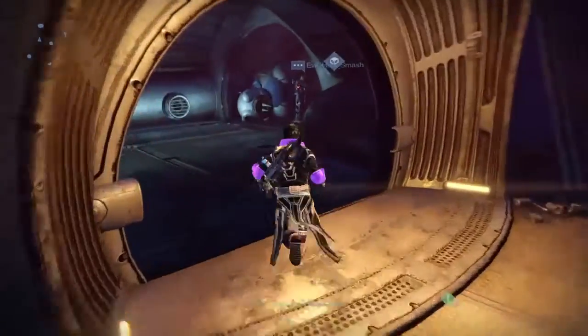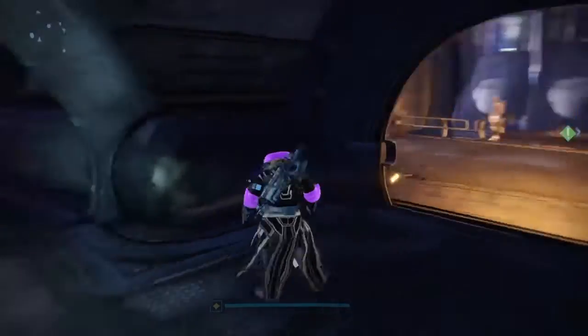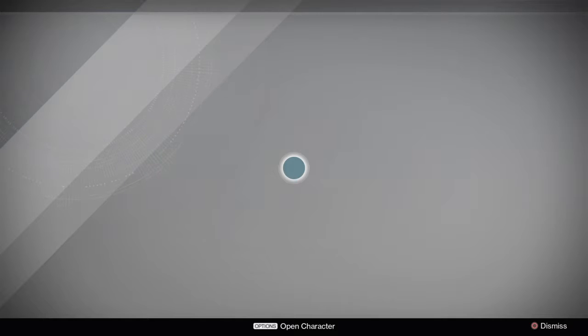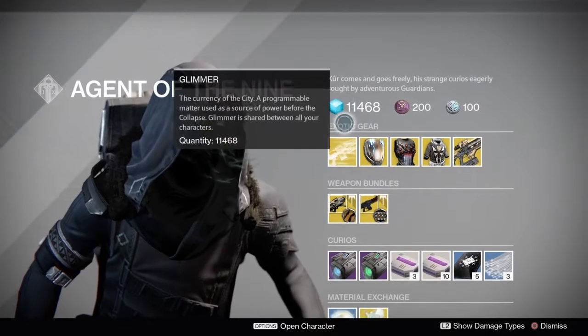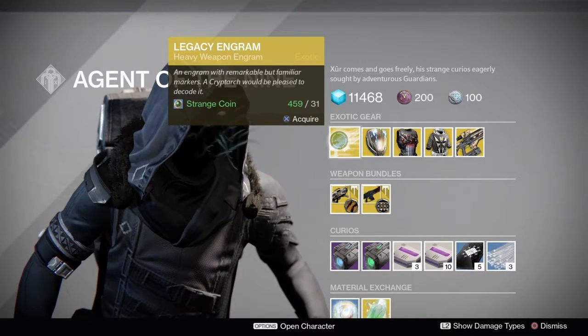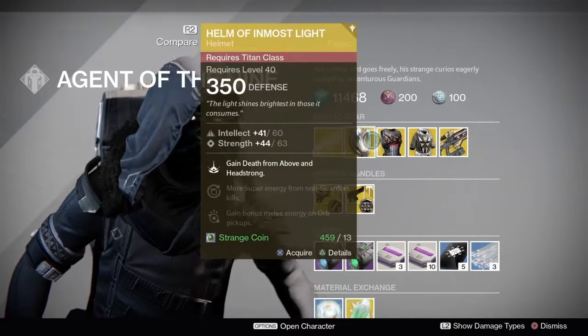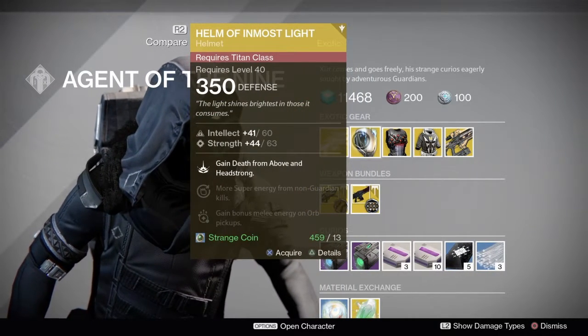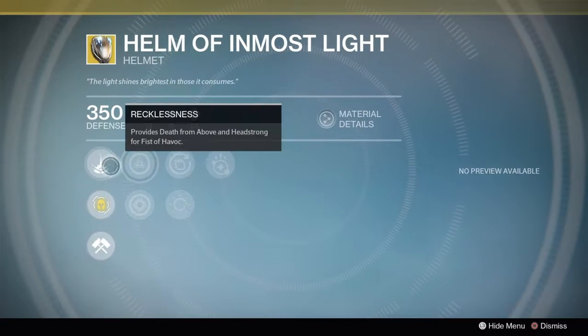Xur for Destiny 1 is here in the Reef in this little hallway. Hopefully I don't trip over my tongue this time. You can pick up your legacy engram — it's a heavy engram for 31 strange coins, dropping Year 1 heavy weapons.